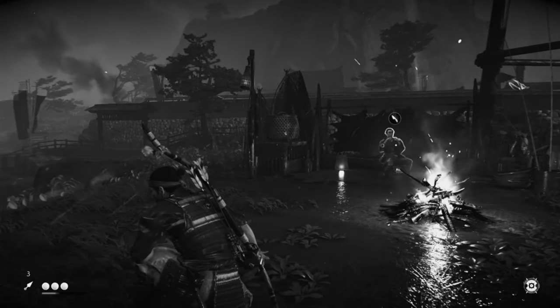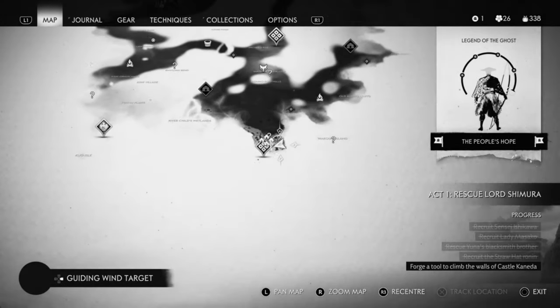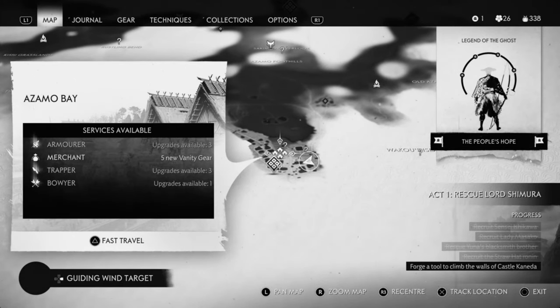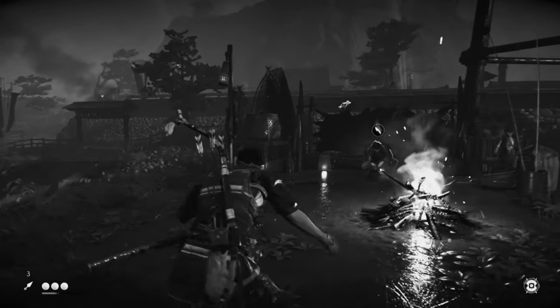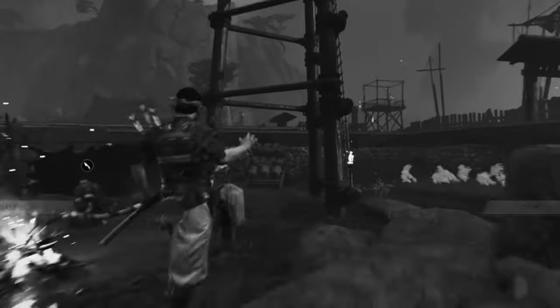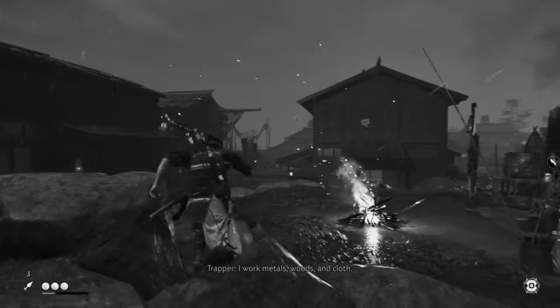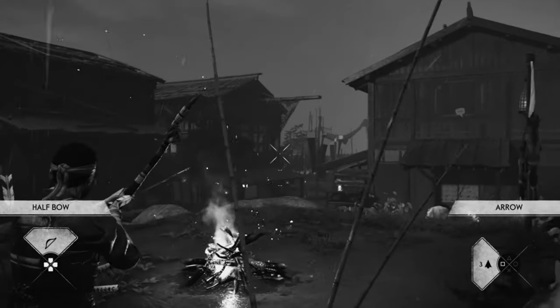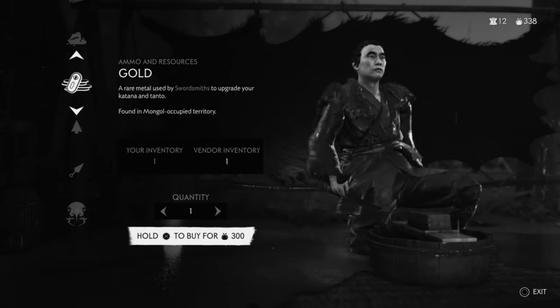For the 10th piece of gold, what you are going to do is head over to the bay. Once you have liberated the bay you need to come over to the trapper because the trapper is selling another piece of gold. The location is just nearby the entrance — there is the entrance over there, the other entrance is over there, and here is the trapper. There is the one piece of gold.